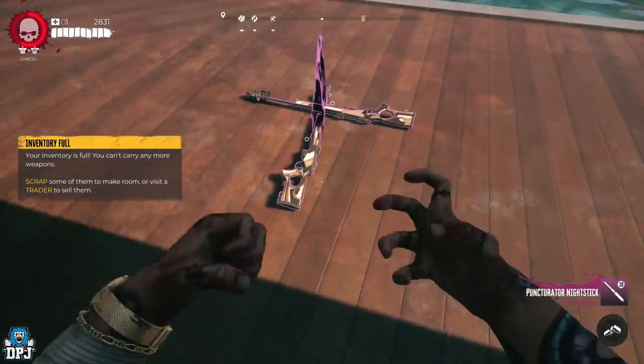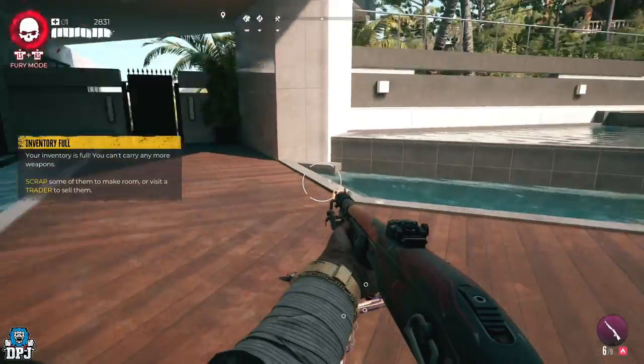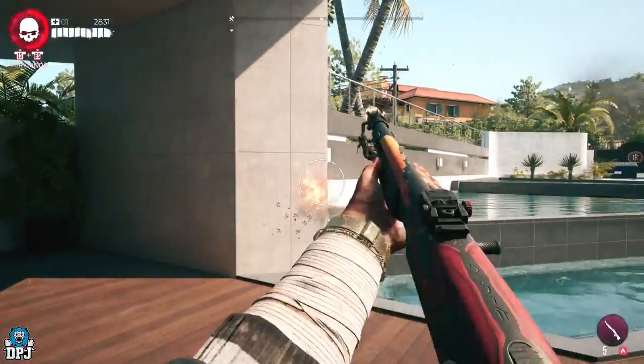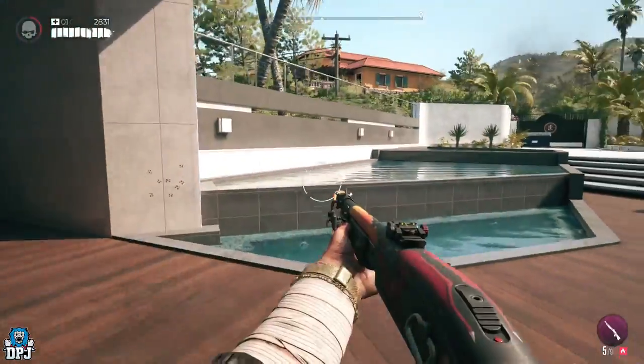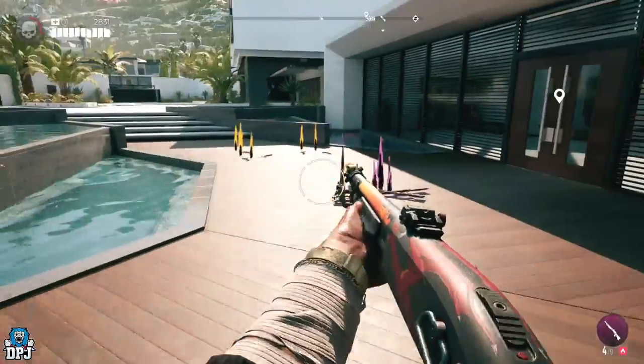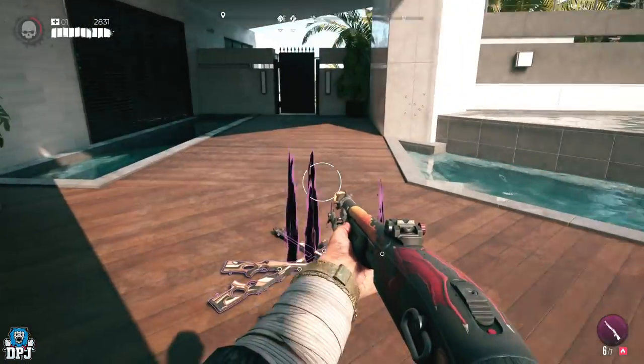So again: activate fury, grab weapon, duplicate — simple. Got the bug again — dodge, there you go. Activate fury, pick up the weapon, come out of the fury, dodge. Now as you can see, my fury meter is depleted — I don't have enough to activate it anymore.